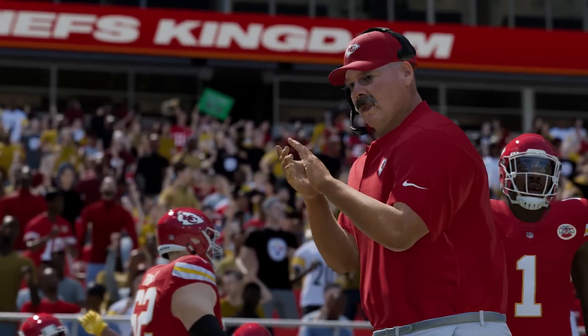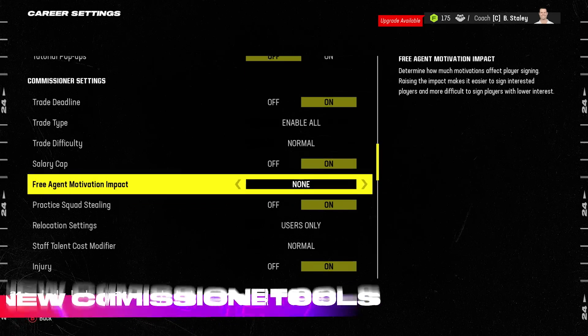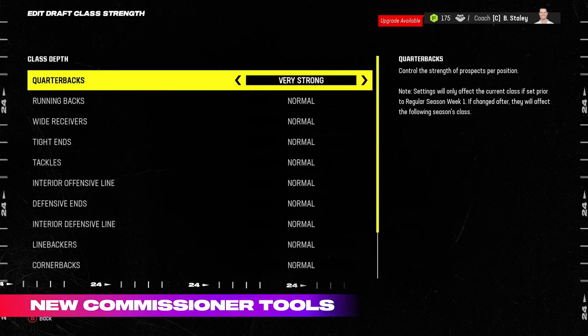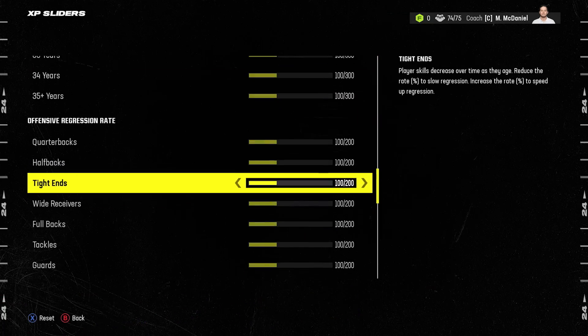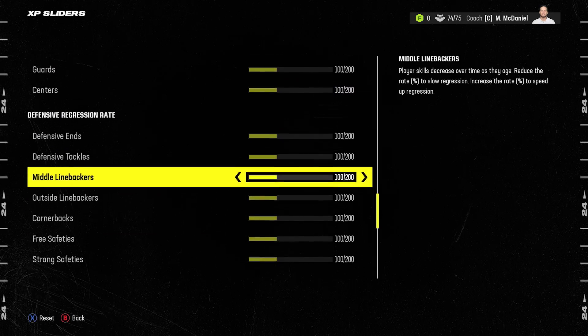We know our franchise players and commissioners want more control over their leagues, so we're continuing a multi-year journey to deliver more commissioner settings in Madden 24. New commissioner tools like draft class strength settings, toggle auto reorder depth charts, offensive and defensive play call settings, as well as progression and regression sliders provide more ways to set up leagues the way you want to play.